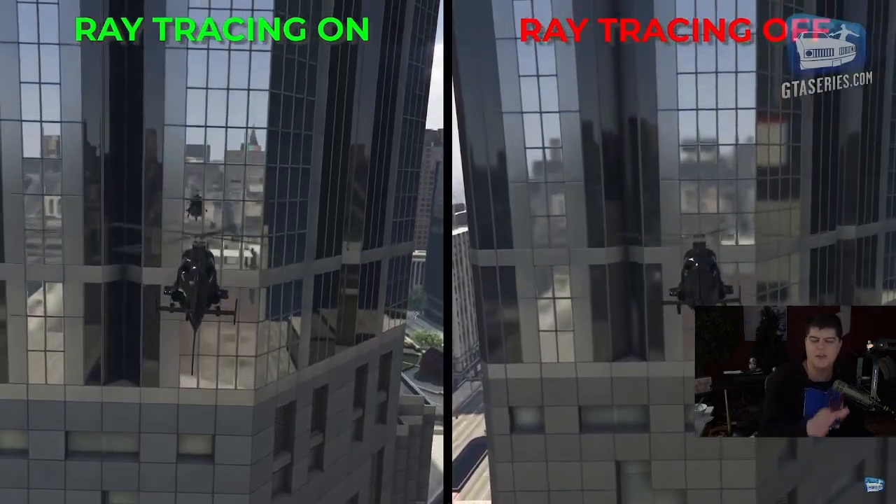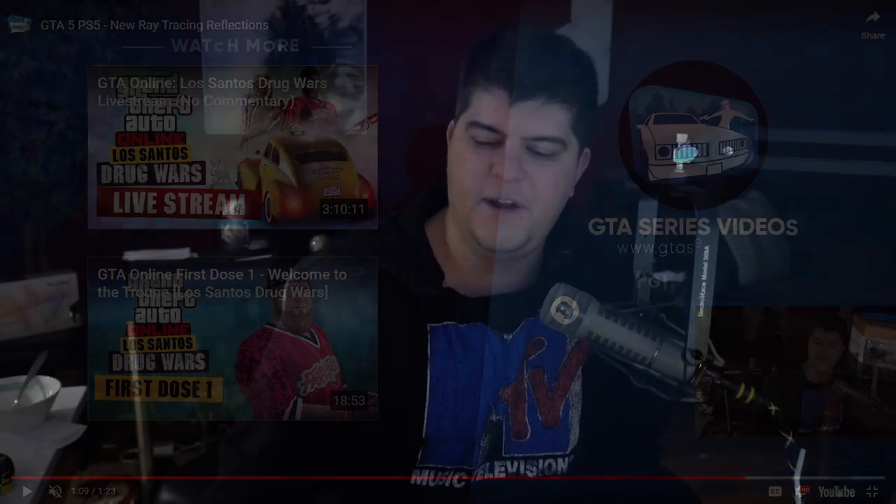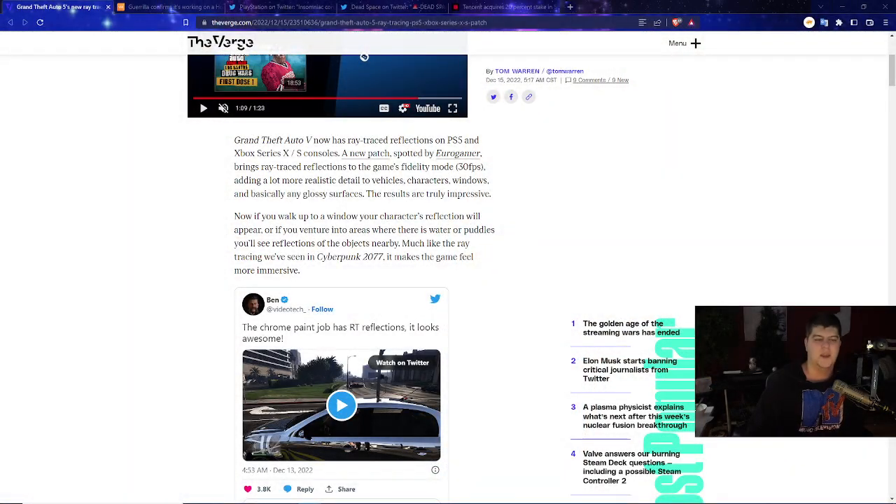Seeing next-gen updates like this is always fantastic. Some scenes look a little nicer with RTX off, but overall it's a general improvement in specific situations like water reflectiveness and windows. The new patch, spotted by Eurogamer, now brings Ray Trace Reflections to the game's fidelity mode at 30fps on next-gen consoles, adding more realistic detail to vehicles, characters, windows, and basically any glossy surface.